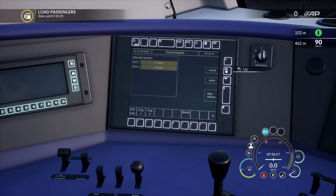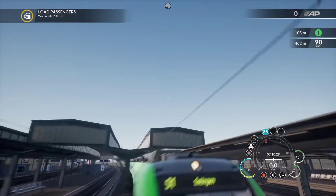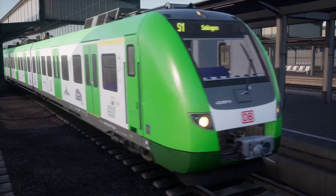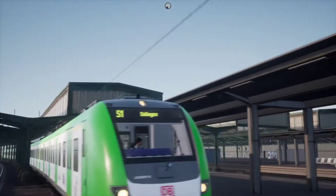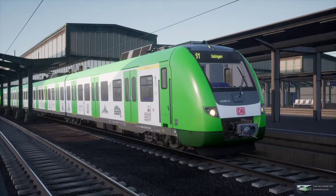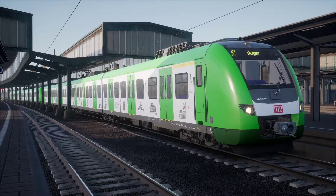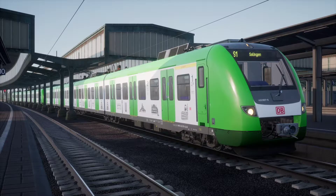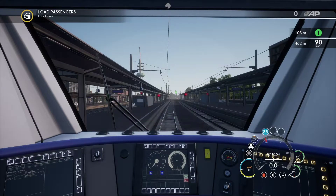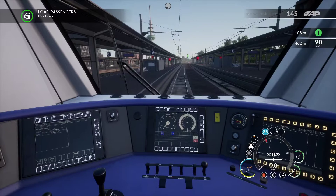It's S1 service to Essen, S1 services to Solingen. So we've got about nine seconds. This is the mod I'm showing off today — reskins available from trendsim.de. It's a 422 but this is the livery they apparently currently run in, and all the markings on the sides are things along the route, which I find really cool. I'm going to get the doors locked — about 20 seconds late, oops.